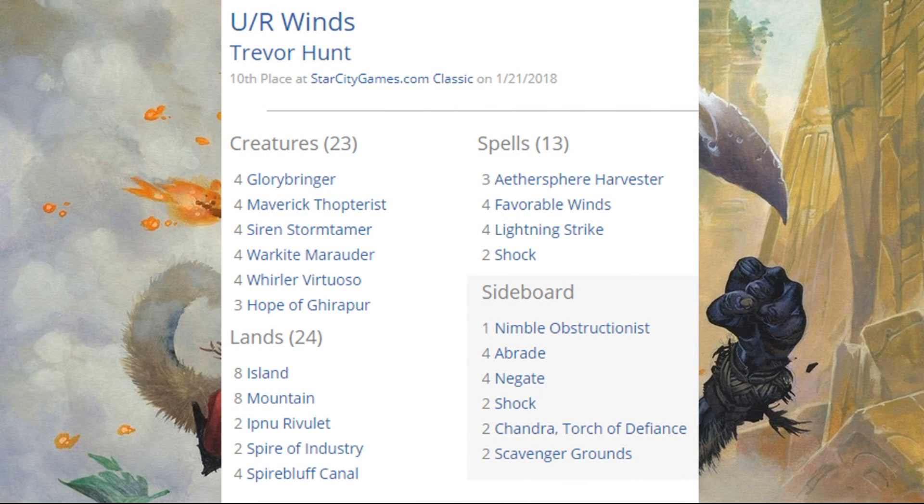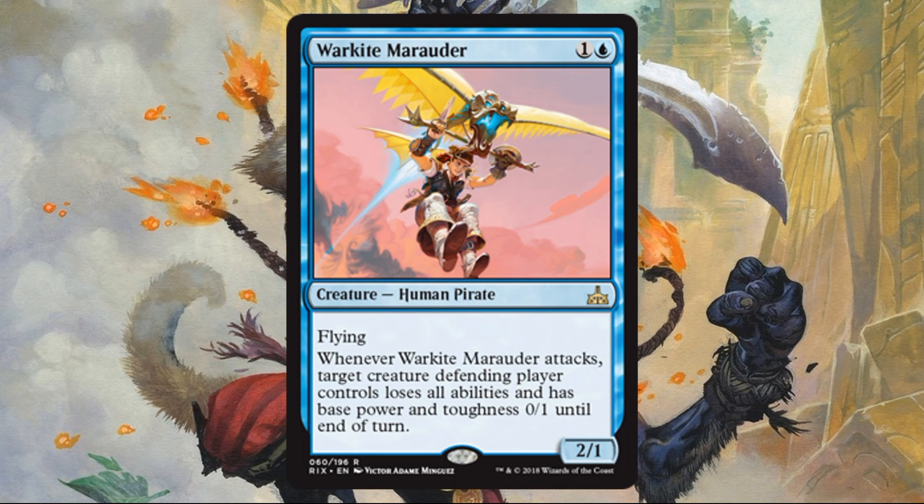Finally, I wanted to show the Favorable Winds deck, which came in 10th place in the Classic. The key card is of course Favorable Winds. A lot of players tried to make this work before but it didn't quite take off. This time it has one big addition — and even though it's just one card, it's a pretty major one: Warkite Marauder. This card is pretty amazing, and throwing it in with the previous shell could make this deck more powerful. With the bannings changing the meta dramatically anyway, this deck has some potential and is definitely one to watch.